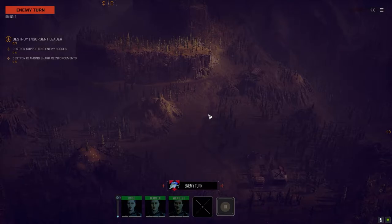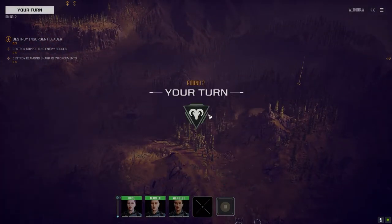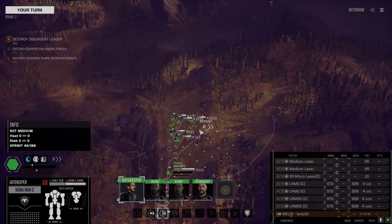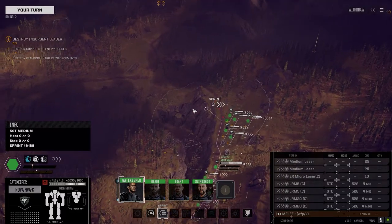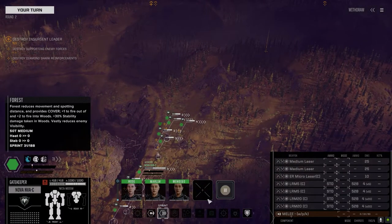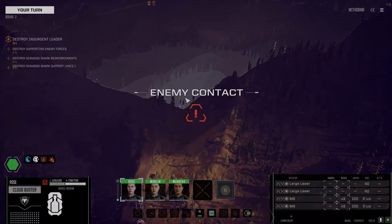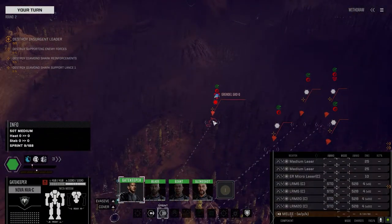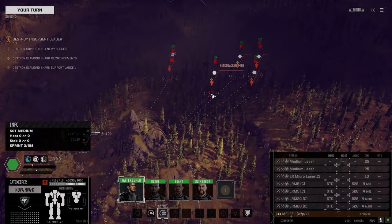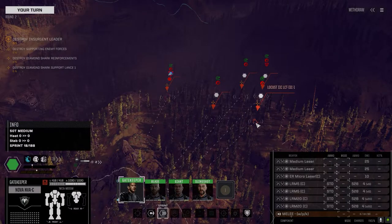Most likely we're facing up to 15 units, maybe just 11 or so, so we've got pretty even odds. This is the two-and-a-half skull Assassinate mission against the clan, so it'll be interesting. I haven't got anybody on radar yet, which has got me concerned. There we go — those guys look bigger than I thought they would. A Grendel — hooray for that — a Hunchback, Mist Lynx, Hoplite, Locust 2C.